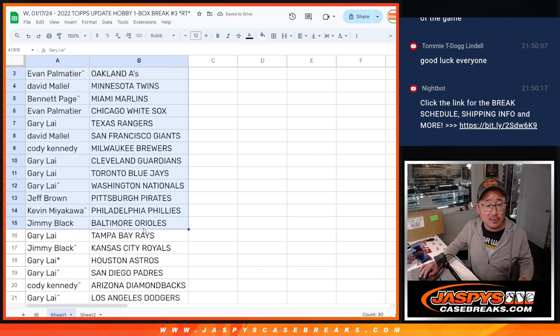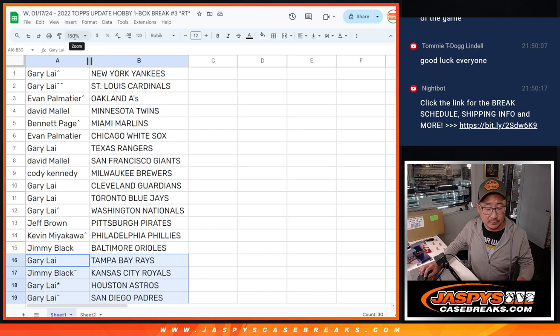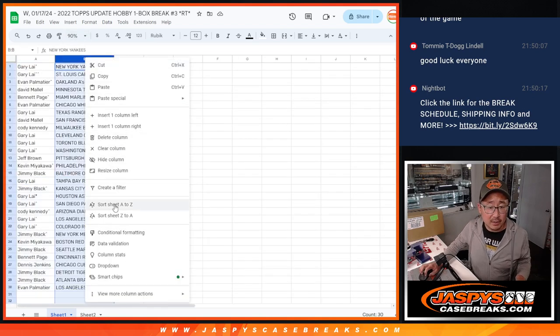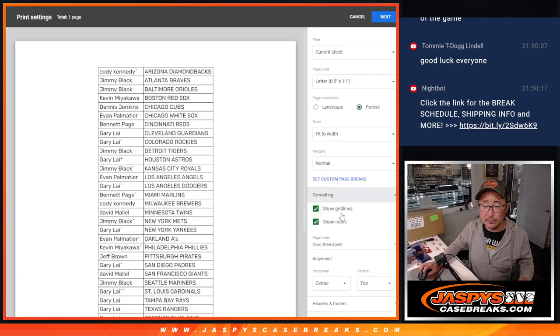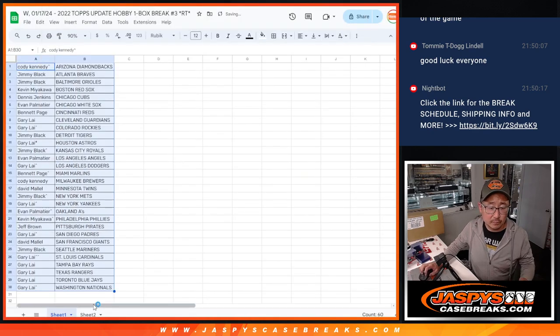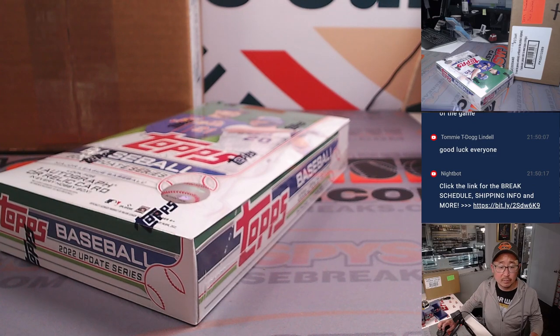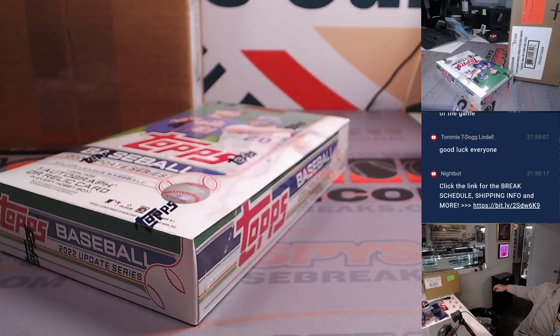No trade windows and filler breaks, but here's the first half right there and here's the second half right over here. Now let's sort by team, alphabetized by team, print and rip. At the end of the break, we'll re-randomize your name for the third and final time, and then we'll see who ends up winning teams in the Bowman's Best case break, which is this case right here, coming up in the next video — separate video.